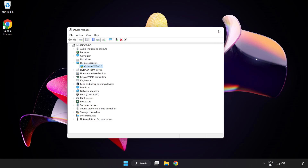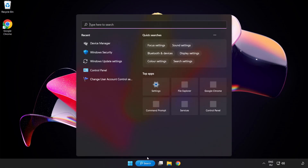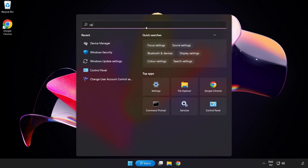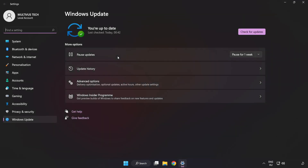Close the window. Click the search bar and type update. Click Windows Update Settings. Click Check for Updates. After completed, click Close.